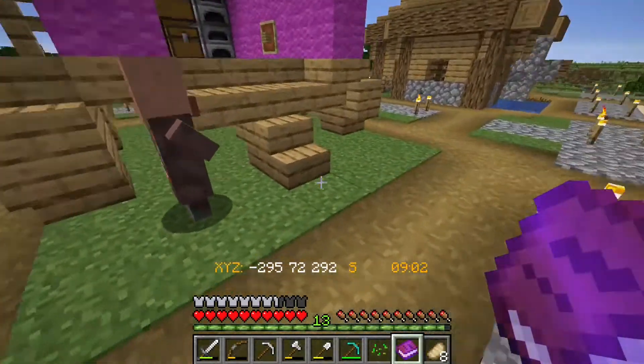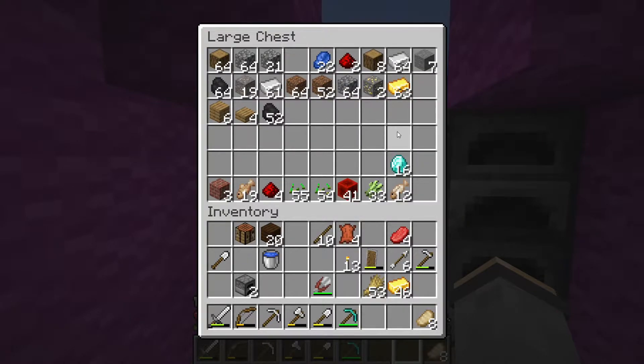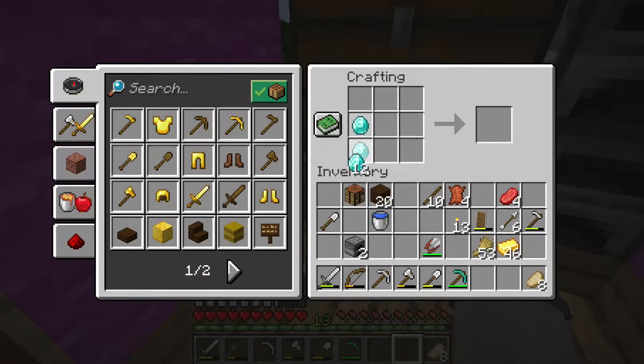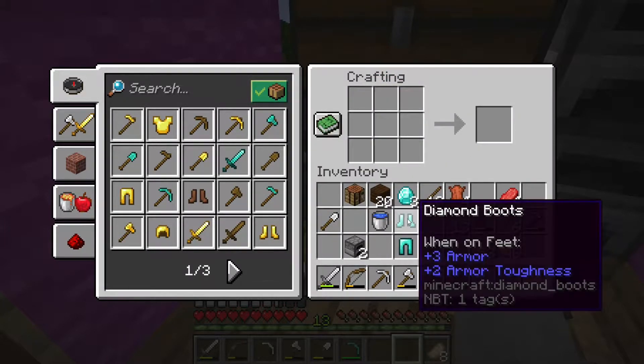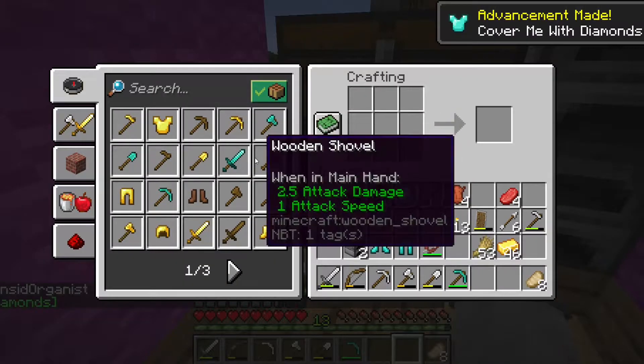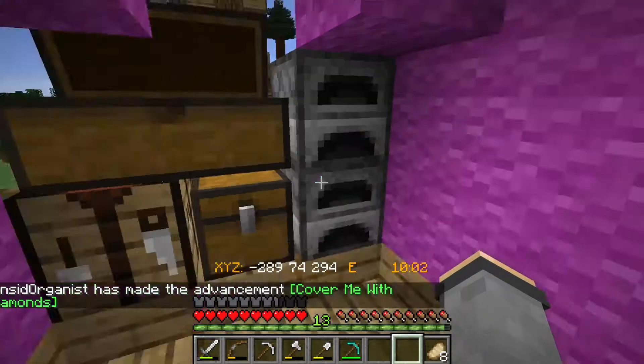Let's take a look at what we have diamond-wise. I have 16. I would like a full set of diamond armor and a diamond sword. So 2 gives me a sword, that gives me 14. What can we make from 14? We can make a pair of boots and pants. So I'm going to need another 10 diamonds to get everything we want. I'll go ahead and make that sword now.